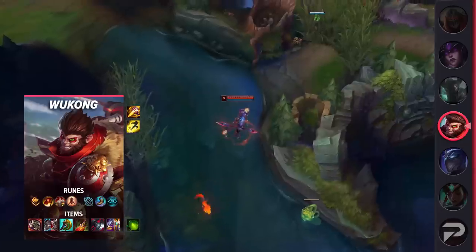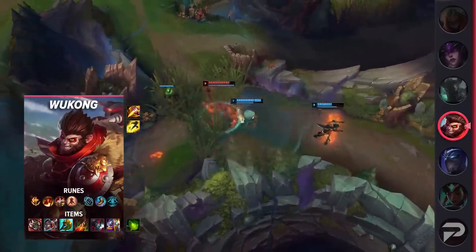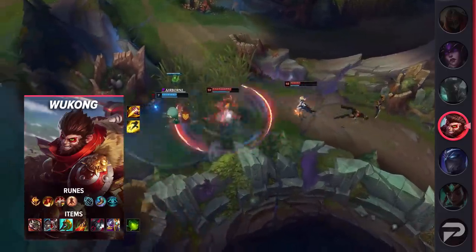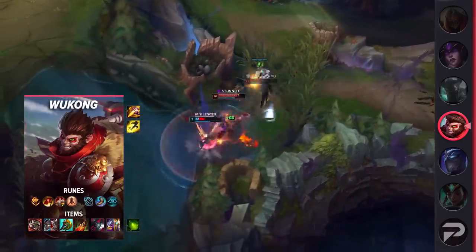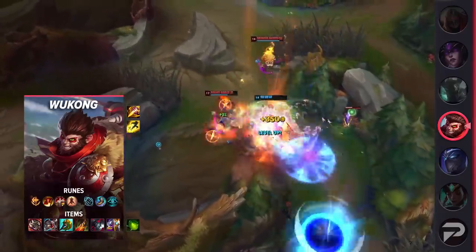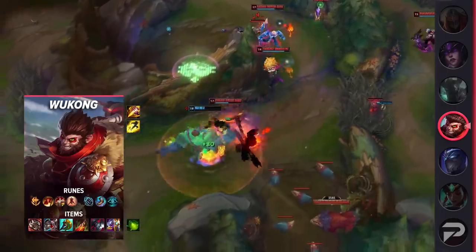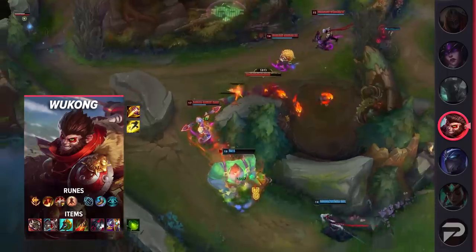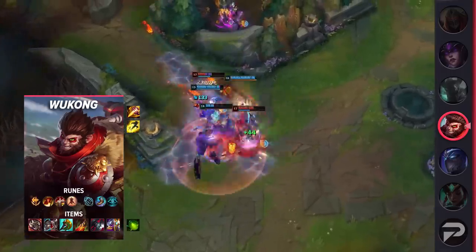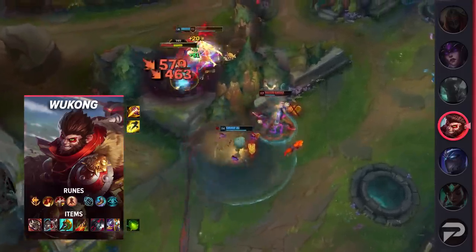Diving into his build, you'll be taking Flash and Smite as your summoner spells. Be sure to start with Maw Stomp or Seedling for your smite of choice. For your runes, you'll be taking Conqueror, Triumph, Legend Tenacity, Last Stand, Magical Footwear, and Cosmic Insight. These runes will give you great survivability and fighting power. As for your items, you'll be rushing Ravenous Hydra so you can stack it and snowball as fast as possible. Afterwards, you'll be building Merc Treads or Plated Steelcaps, Divine Sunderer, Death's Dance, Black Cleaver, and finish off with either a Maw for Magic Resistance or Guardian Angel for Armor.